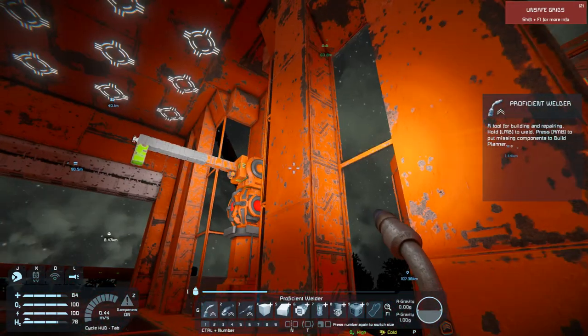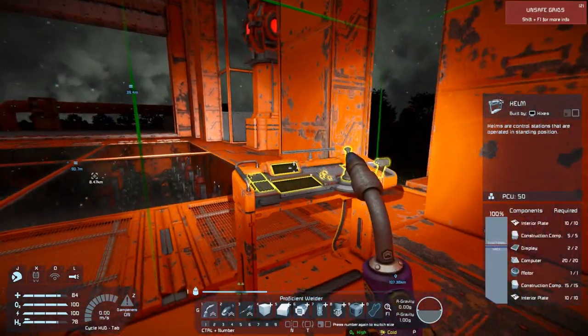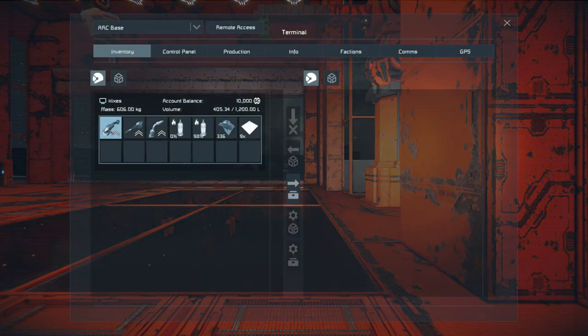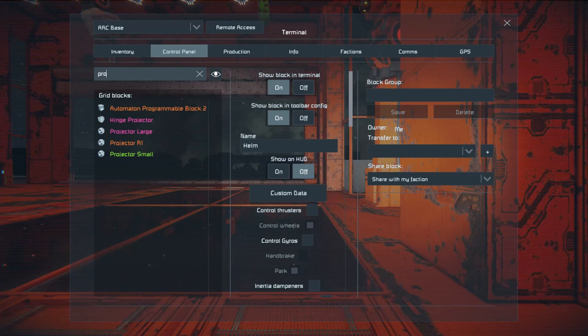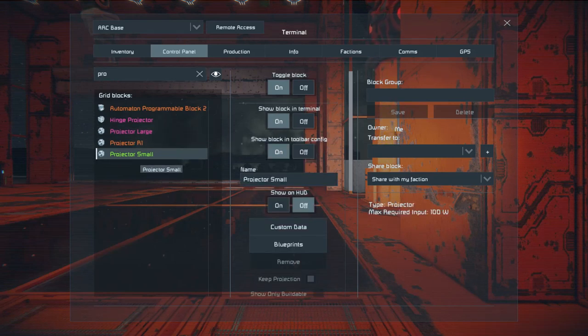Now we're going to go in here and hit I to pull up the screen, go to control panel, then type in 'projector' or just 'PRO' to get there. Not going to worry about the large one because that will only build large grid items, and you need the small grid items because that's what will fit on this printer.